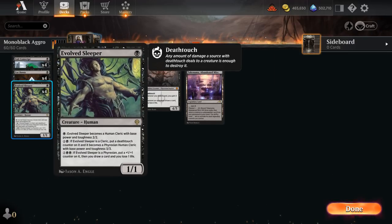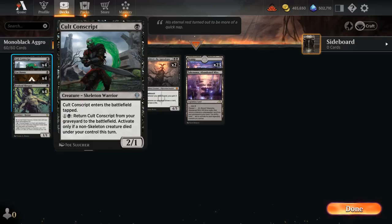In the late game, once we're empty-handed — maybe in a top-deck battle because of Liliana of the Veil — we can play Sleeper and sink a ton of mana into it to take over the game. We also have the full set of Cult Conscript: 1 mana, 2/1 Skeleton Warrior that enters tapped. For 1 black mana we can return it from our graveyard to the battlefield, but only if a non-skeleton creature died under our control this turn. It's a nice recursive threat — don't feel bad discarding it to Liliana, as we might be able to get it back later.